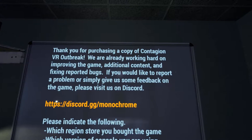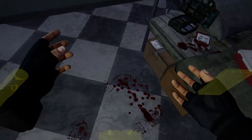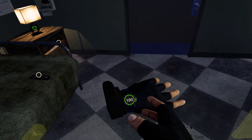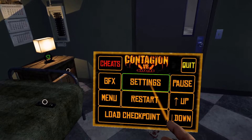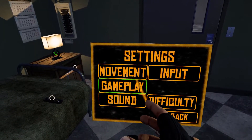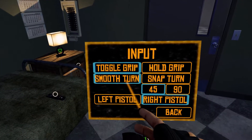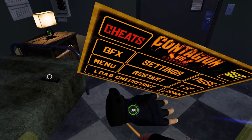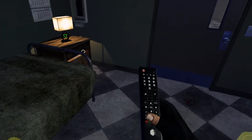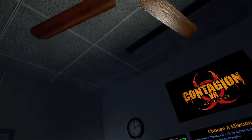Thank you for purchasing a copy of Contagion VR Outbreak. We are already working hard on improving the game, additional content, and fixing reported bugs. You guys can pause and read that if you want. So let's see what we got here — I have nothing on me. I still have snap turning and I do not want snap turning. Settings, movement, input. Here we go — smooth turn. Everything looks really good in here. I mean, really good.